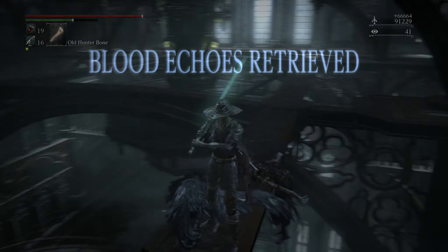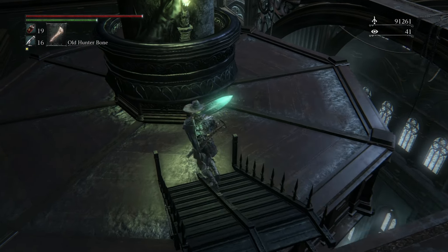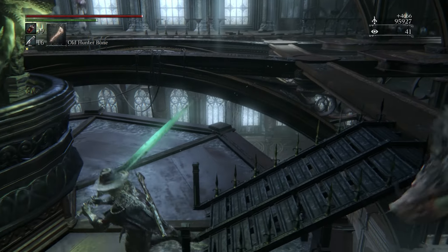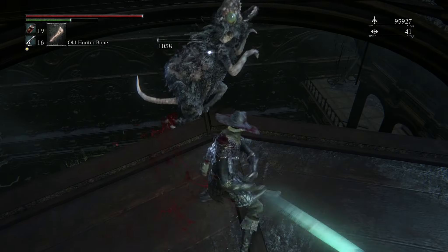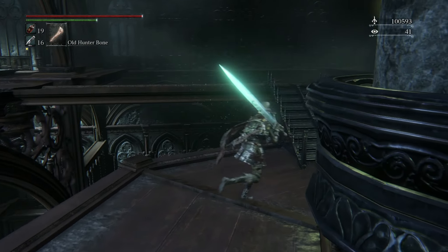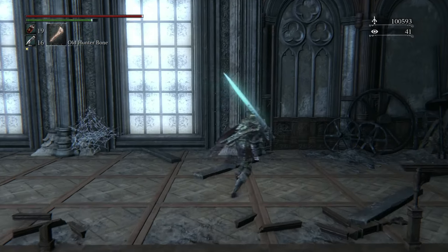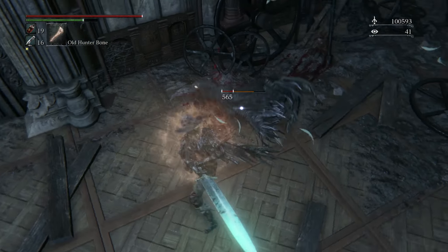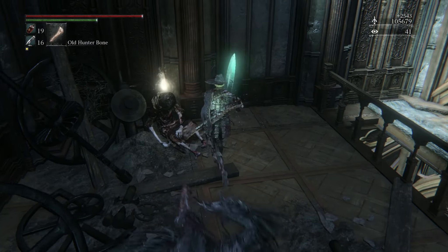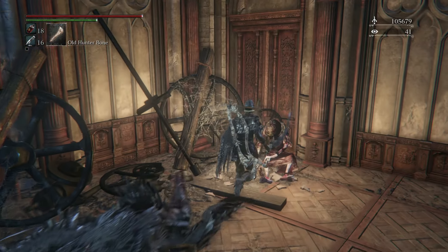If I use the greatsword, then it doesn't swing so much to the left and right — this should help us. It seems I can use this here to turn — yeah, 'Operate Device.' But before we turn something here, we continue. Come on, just walk into the safe area. Oh, Bloodstone Chunk — not bad! Give me my lovely torch, thanks fellow. This is another one we can speak to.